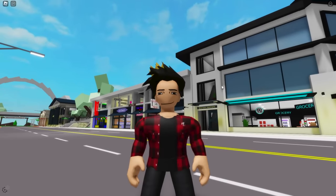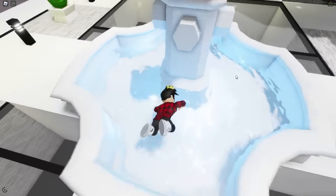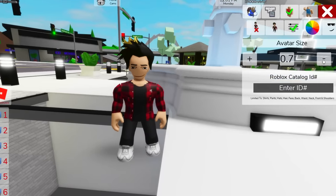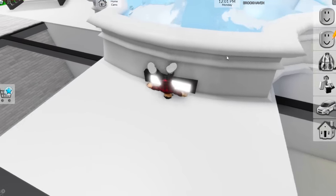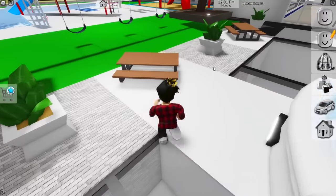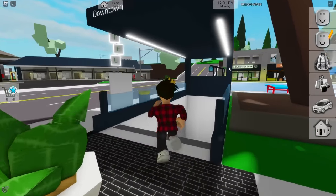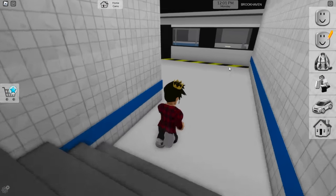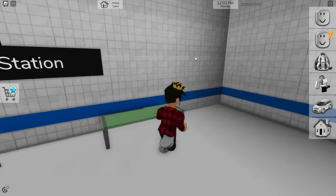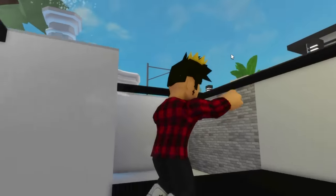First thing we'll compare is their spawn area, wherever you start the game. In Brookhaven, the first thing you'll see is the fountain. If we make ourselves really small, then try to swim around here, you can glitch into the air and it'll look like you're flying. Beyond that, we also have a picnic table if you want to stop and talk a bit.